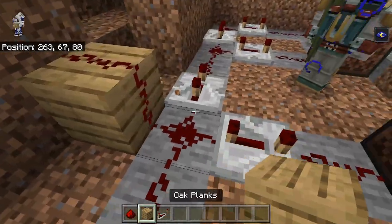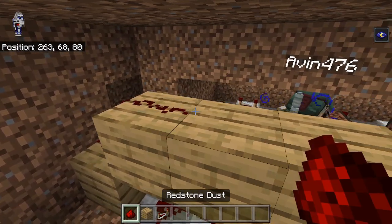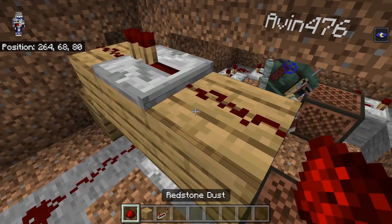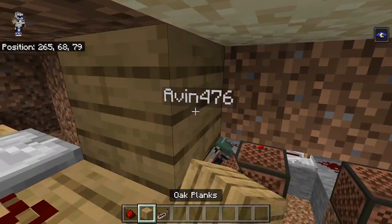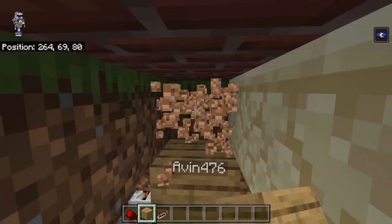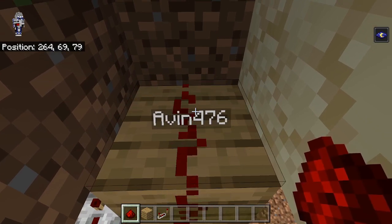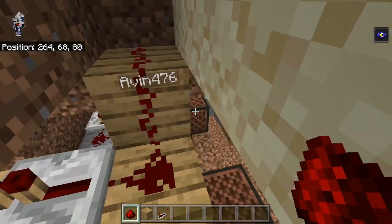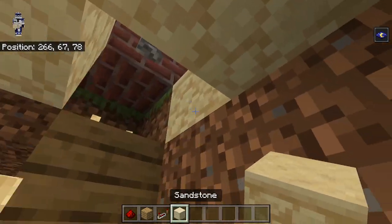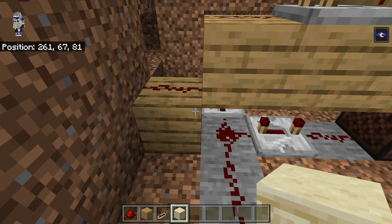Then there's gonna be one, two, three like this, redstone here, repeater, then redstone and we're gonna go up a block, which is gonna be right here. There's gonna be redstone there, and this is right where the lever is. Let me just double check that — okay, perfect. Then going down this way, we're gonna go down in here another block, then down again, then down once more.